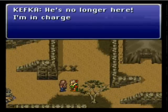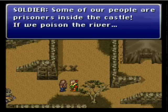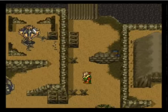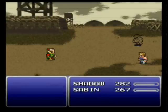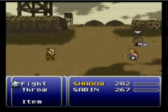Kefka asks if the poison is ready. Leo's no longer here — he's in charge now. But some of our people are prisoners inside the castle. Kefka says just do it, take them all out — what a jerk. We can't stand for this; we gotta do something. He just called us 'Bub' — who does he think he is, freaking Wolverine? This is a pretty easy battle, just one hit.